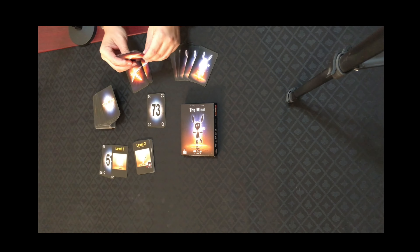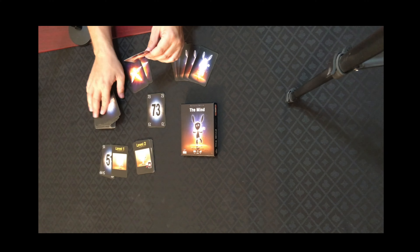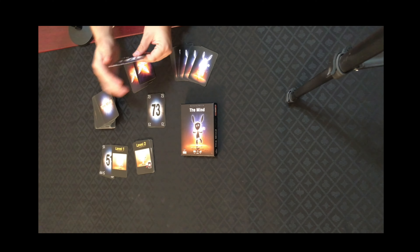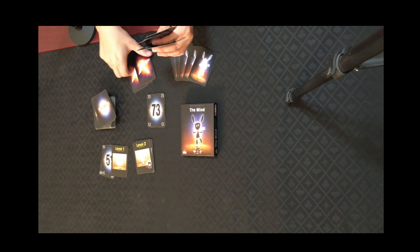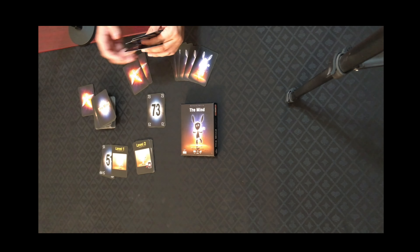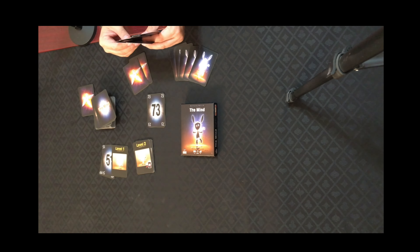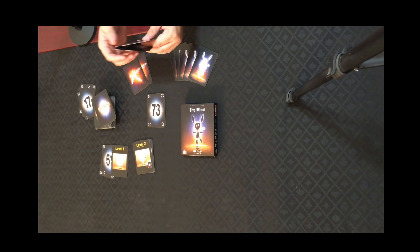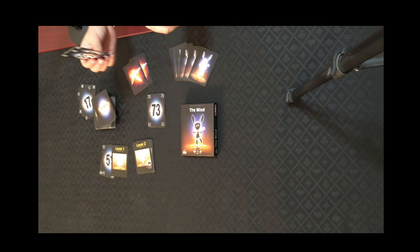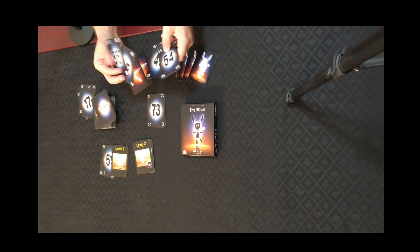There are also some ninja stars — shuriken — that you can use to gain a little bit of benefit. For example, if both players had 3 cards and they're not sure when they should be playing, they can all agree to play a shuriken by discarding it. The players would also discard their lowest numbered card — so this player would discard their 18, I would discard my 17. And that would tell us a little bit more information about what we have in our hands. The game continues until all cards have been played.